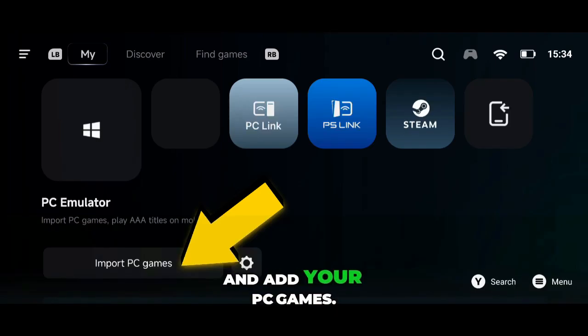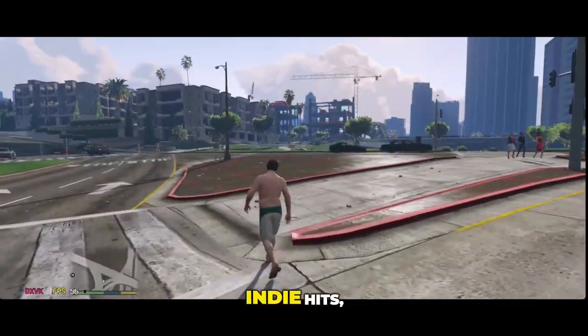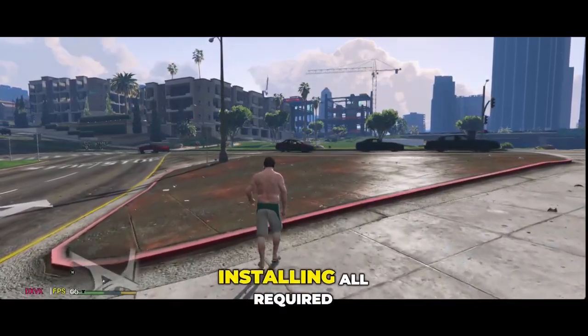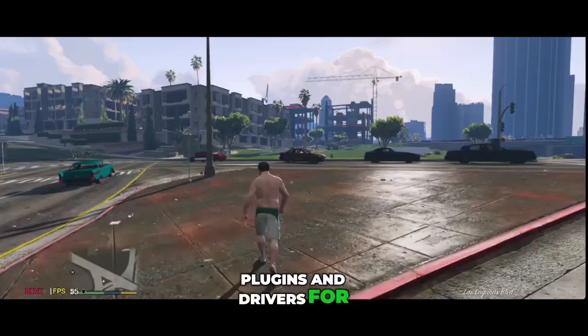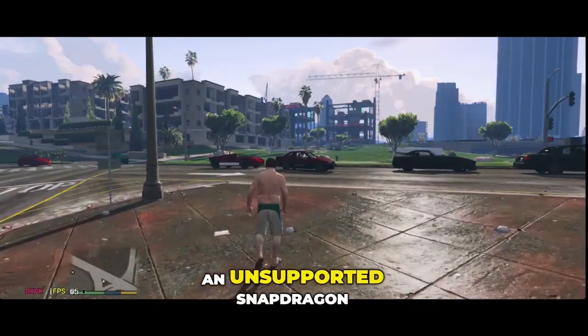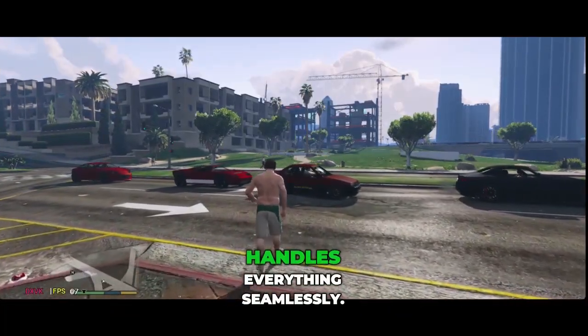Next, go to the My section and add your PC games. Whether you already own AAA titles like GTA 5, indie hits, or strategy games, the emulator will automatically start installing all required plugins and drivers for your device. It doesn't matter if your device is running a Mali GPU or an unsupported Snapdragon processor — GameHub 5.2.0 handles everything seamlessly.